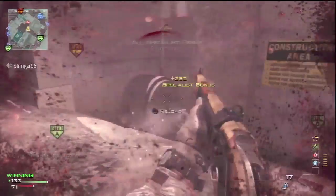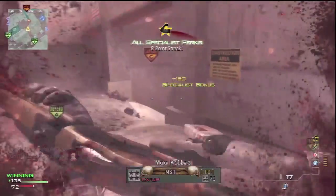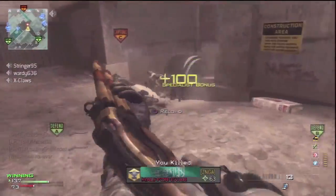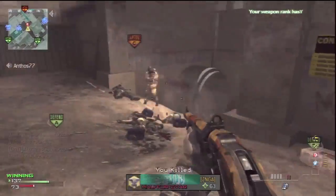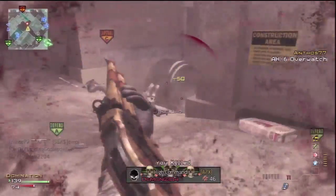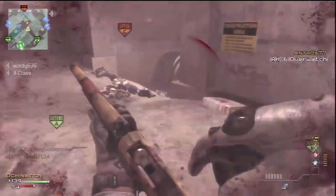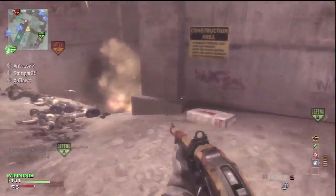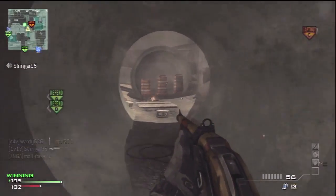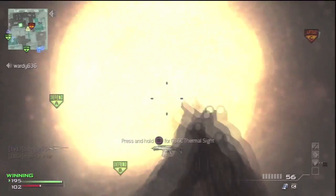Whatever way you want to put them together — I'm using specialist — what I find best is if you start off with extreme conditioning, that usually gets your first kill. Obviously you've got to rush towards them to get your first kill, then have sleight of hand straight away because this gun hardly holds any bullets at all, and you need to cock it every time you shoot someone, so that's definitely a must. Quick draw works as well.